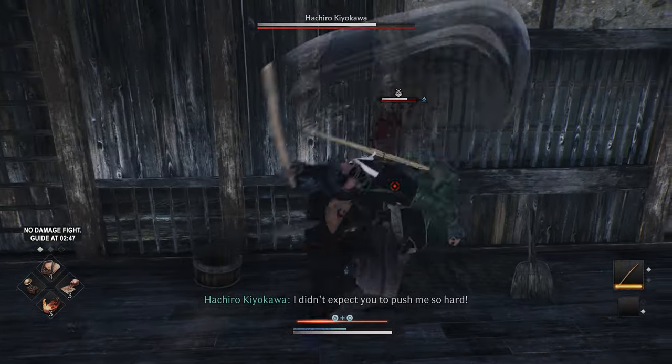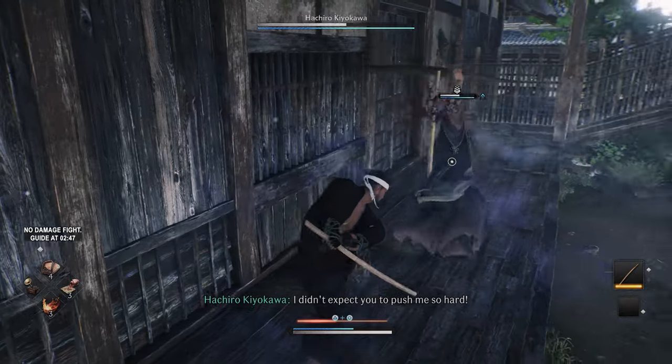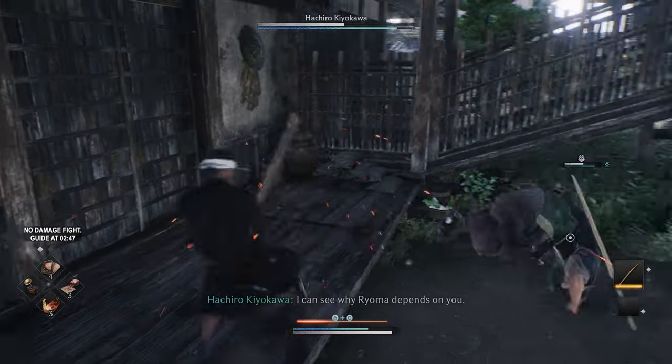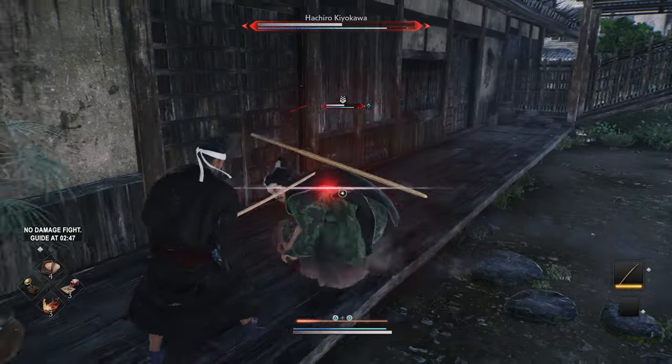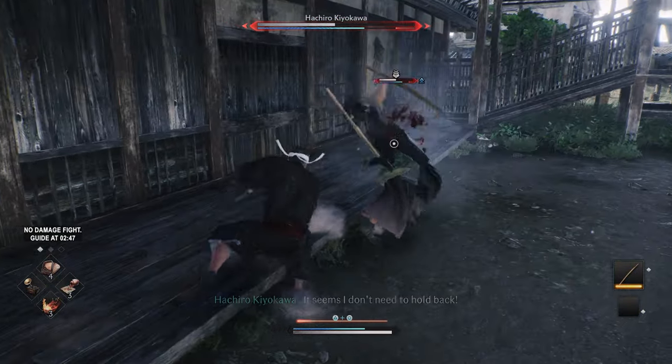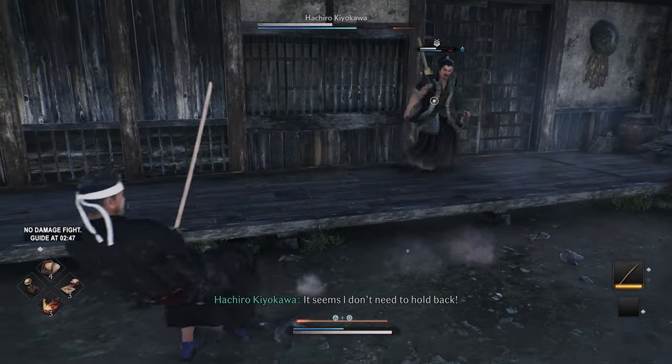In-game boss dialogue during the fight: 'I didn't expect you to push me so hard. I can see why Dioma depends on you. It seems I don't need to hold back.'